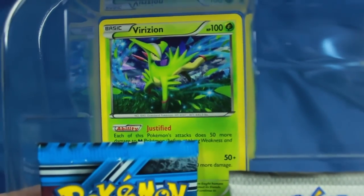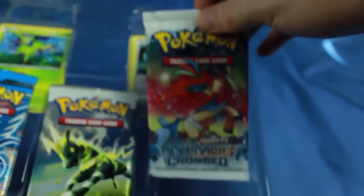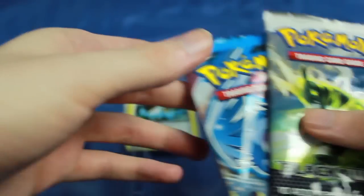Inside here we also have a Virizion, also holo, and a Cobalion, as well as a Boundaries Crossed pack, a Black and White pack, and a Plasma Storm pack. So three different sets here.